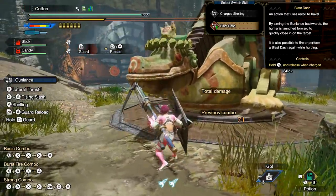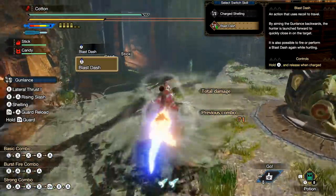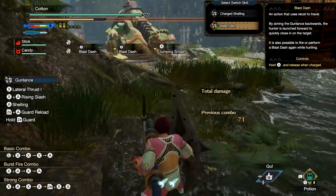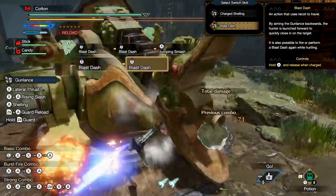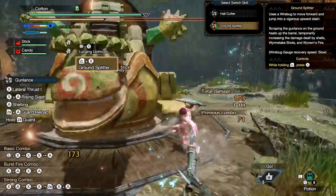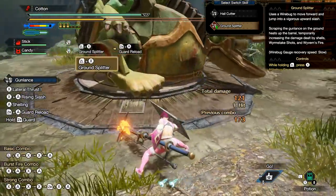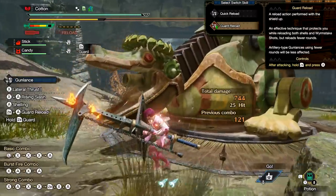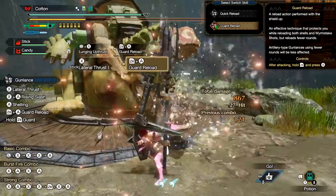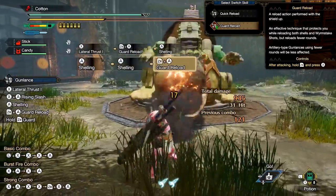Next up is the gun lance, and this one is super exciting. Your first switch skill replaces charged shelling with blast dash — and yes, this isn't even a silk bind, it's just a thing you can do on repeat. If you play a style of gun lance that doesn't need charge shots, you can just rocket fling yourself around the place. Switch skill two replaces your hail cutter silk bind with ground splitter, which while also being a movement ability is mainly notable for temporarily increasing the damage dealt by your shells, worm stake, and wyvern's fire. The third switch skill replaces your classic quick reload after an attack with guard reload — a safe way to reload with your shield raised while also refilling your worm stake. This is recommended for gun lances that already have less ammo.